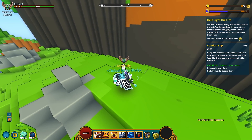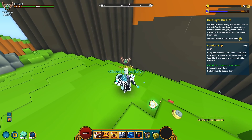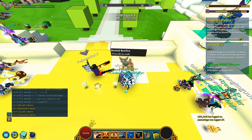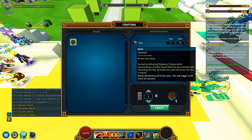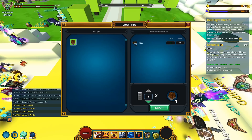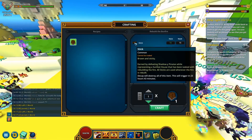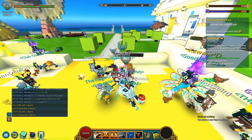What is next? Help light the fire — bring those sticks back to the hub. Talk to Trofian and see if you can't use them to get the fire going again. I'm sure Cubsie will be pleased. Let's quickly teleport to the hub and check out the bonfire. Here we are — busted bonfire, press E to craft. There it goes. It even explains what the sticks are and how to get your hands on them — earned by defeating shadow enemies while representing a Sunfest house tasked with rebuilding the fire. Done with this quest step as well.